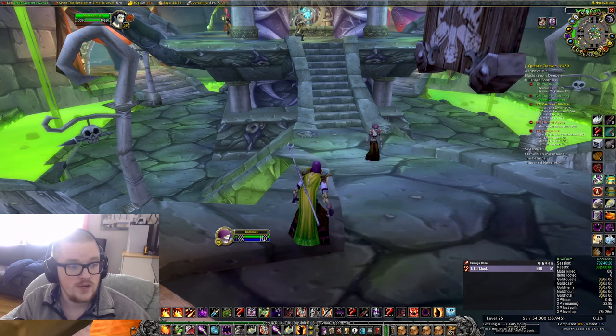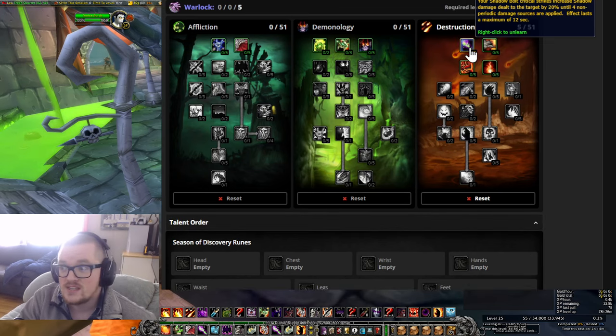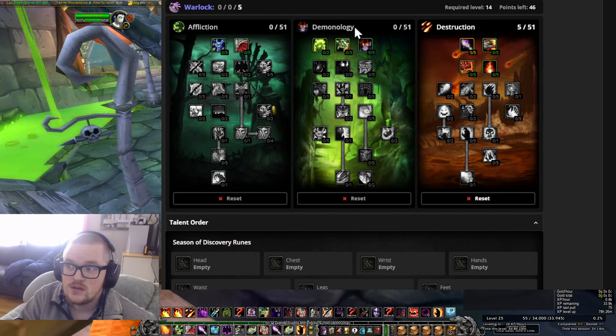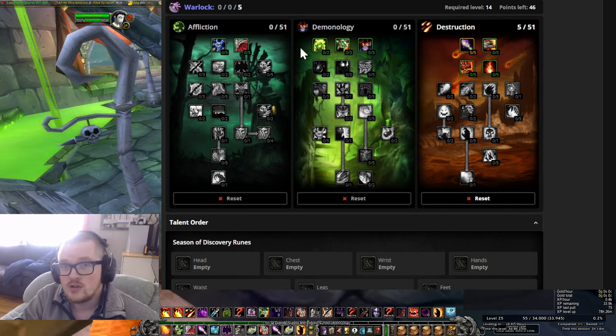So first off, we're gonna go with Improved Shadow Bolt because I'm going with destruction spec. I think a lot of people are gonna go with demonology, but it feels like we have the gear, so it shouldn't be a problem to just do damage. And if we're taking too much damage, we can change the runes to more self-healing anyway. I feel pretty confident that we can go destruction because of specific reasons, and I'm gonna show you why.